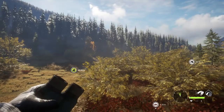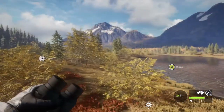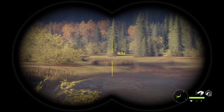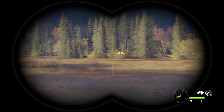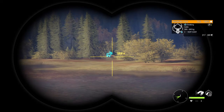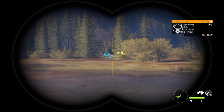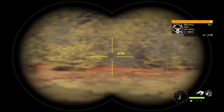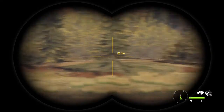The advantage of a tripod stand is it gets you elevated, which helps you see what's around you, lets you glass a little better, and spot animals more easily. Over there we have some elk — it gives you more of an elevated feel for what's in the area.